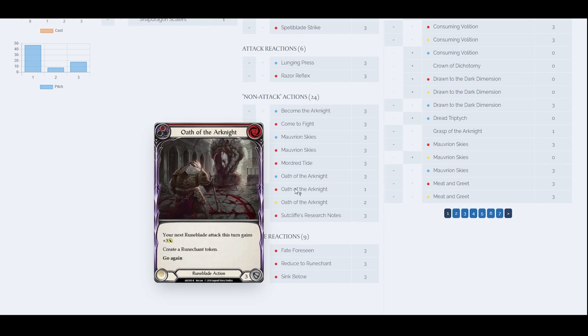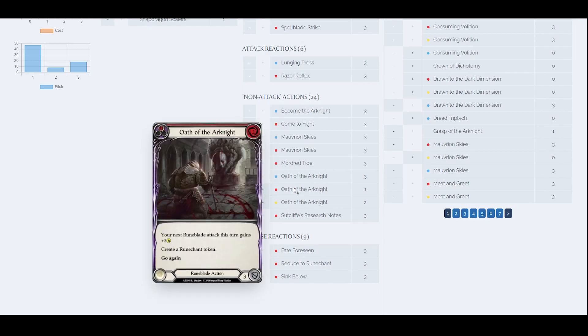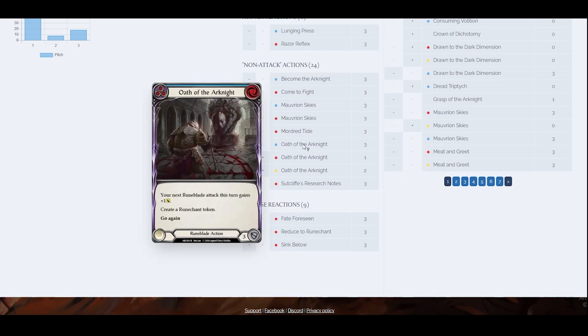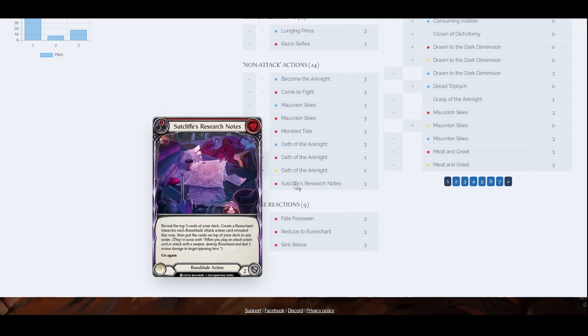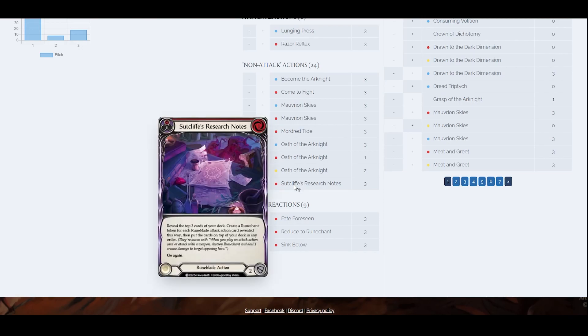Oath of the Arknight red buffs our attack, creates a Runechant token, and gives go-again. The yellow one — I'm only playing one copy of red since we go wide; the blue one is the main focus. Two copies of yellow for overall utility. Research Note — we're still debating whether it's good, but with a bunch of attack actions we're playing, even if we fail to hit any, we still create one Runechant token with Viscera's ability if played well.